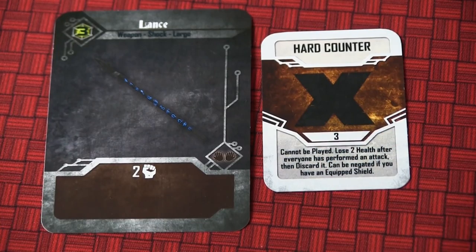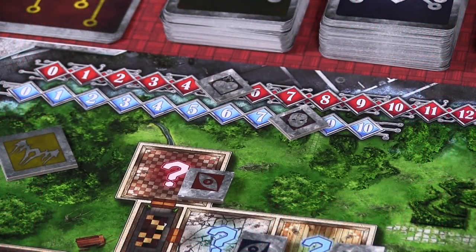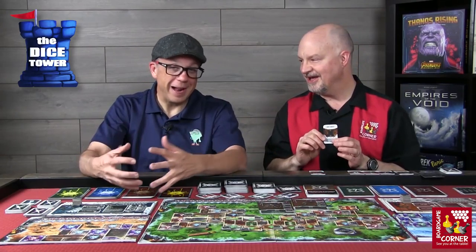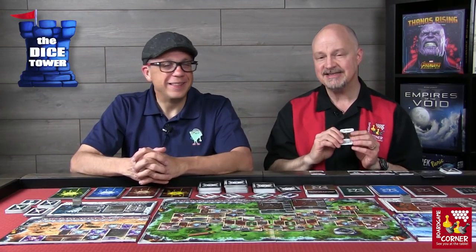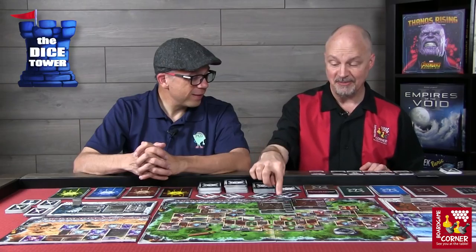The health and clarity tracks on the main board represent your health and clarity for the entire group — not individuals, but collectively. It's important to maintain these, and nobody should be a hero. In this case, the card says you take two health damage unless you happen to be carrying a shield, in which case it's negated. With the lance being a two-handed weapon, you can't have a shield, so you have to decrement by two.